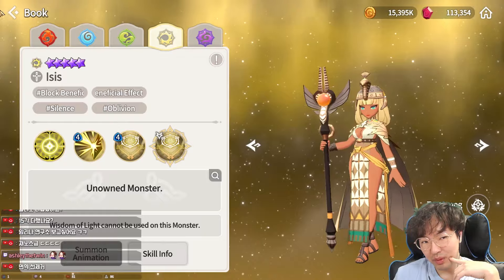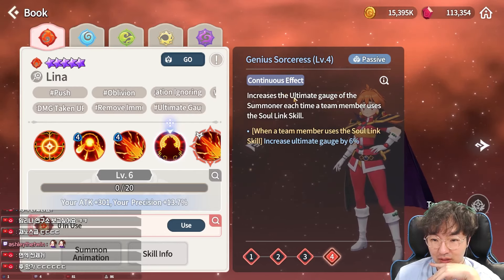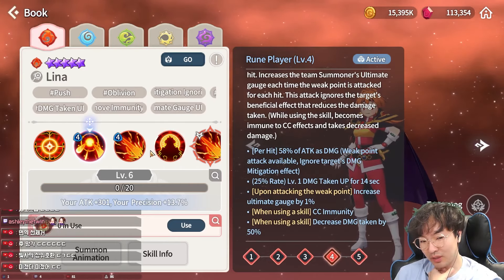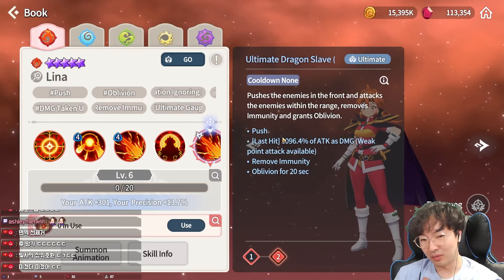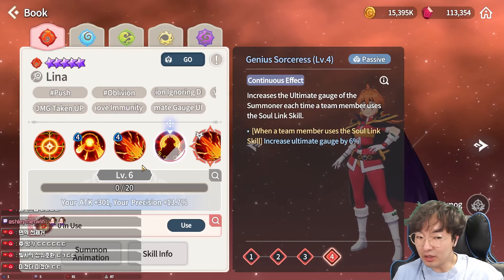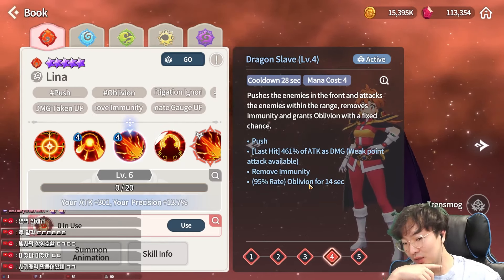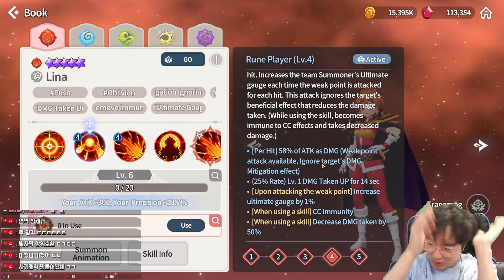The skill ignores the target's damage mitigation effect, applies damage taken up, and weak point attacks increase the ultimate gauge by nine percent — that seems very good. Her second skill, Dragon Sleep, pushes enemies to the front and attacks enemies within range, removing immunity and granting oblivion. So she removes immunity first and then applies oblivion — that's insane. Her passive, Genius Sorceress, increases the ultimate gauge of team members when a team member uses a soul link skill.